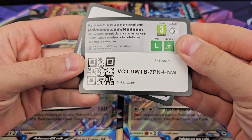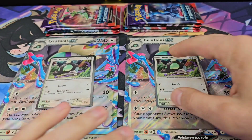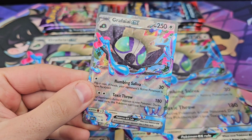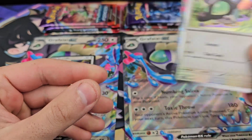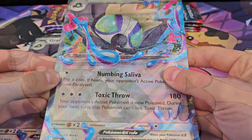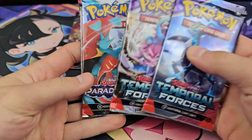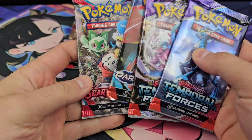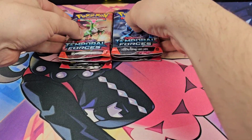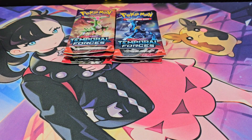Here are the code cards for the boxes. Each box comes with a Shriddle with Galaxy Hollow, a regular size Grafaya EX, a Jumbo, and the pack selection: two Temporal Forces — the most recent set at this time — Paradox Rift, and Scarlet Violet Base. I've been seeing a lot of Scarlet Violet Base in boxes recently, they probably just have a bunch of it sitting around and stick it in everything.